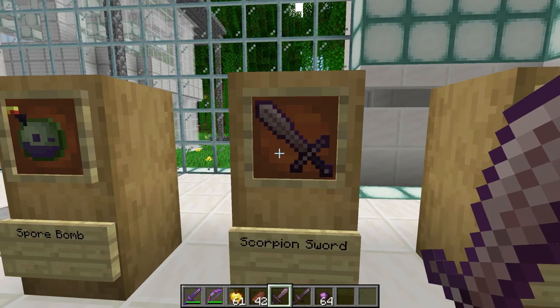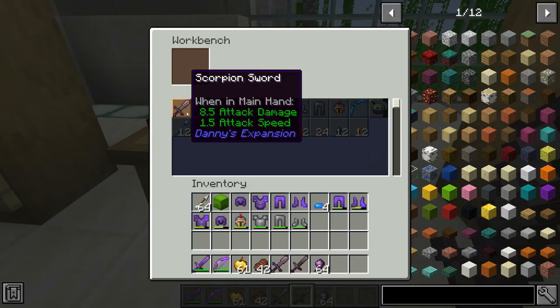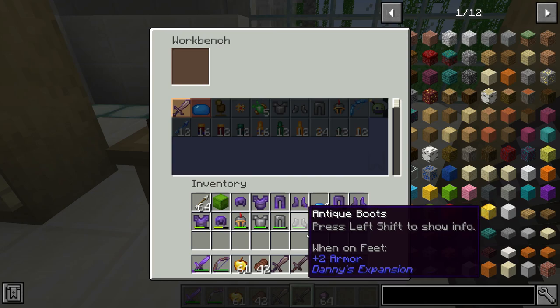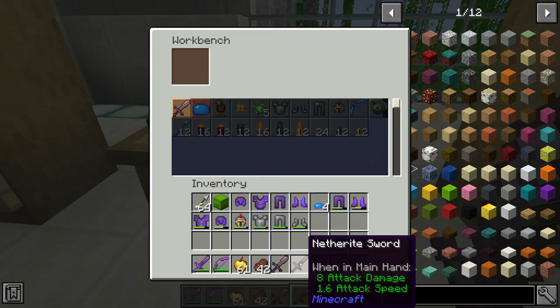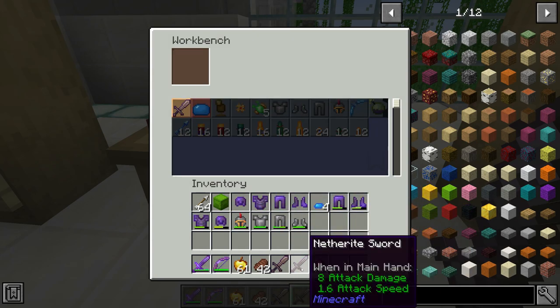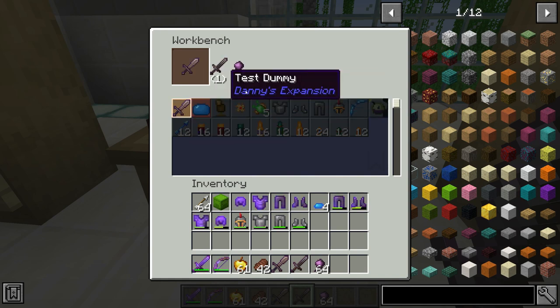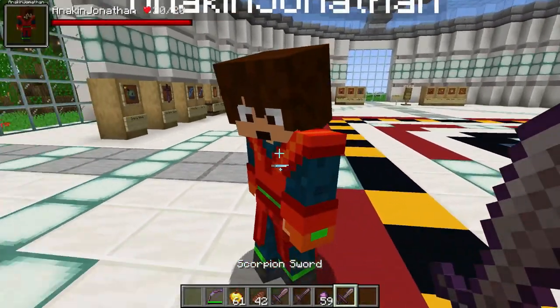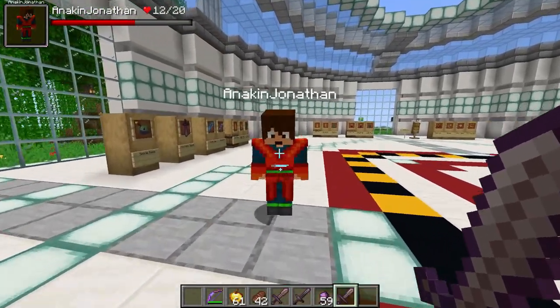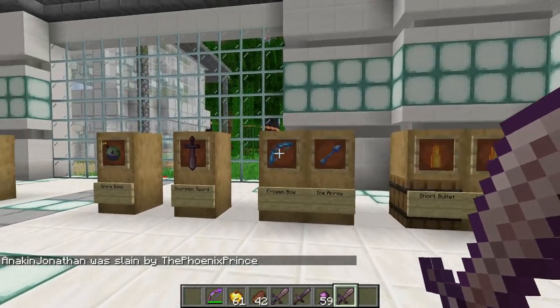Next up, we have the Scorpion Sword, and it is as awesome as it sounds! So this is an upgraded version of a netherite sword - yes, you can now upgrade your netherite sword even further! This does 8.5 attack damage, and the netherite sword does 8 attack damage, so it is slightly better! It does have a little bit less attack speed - the usual attack speed is 1.6, but this sword has an attack speed of 1.5. Let's smack Jonathan with it - that does a lot of damage!